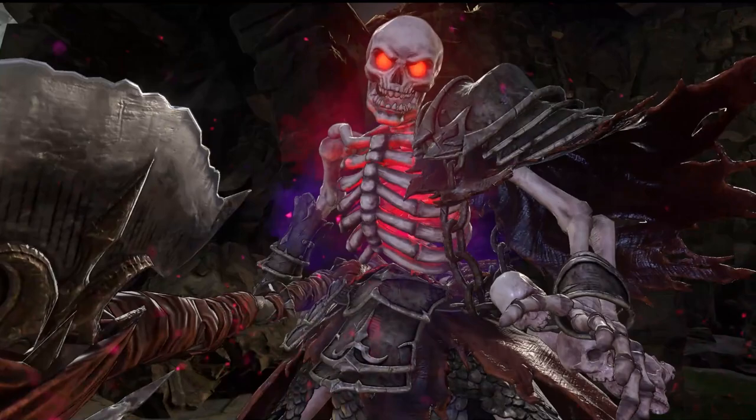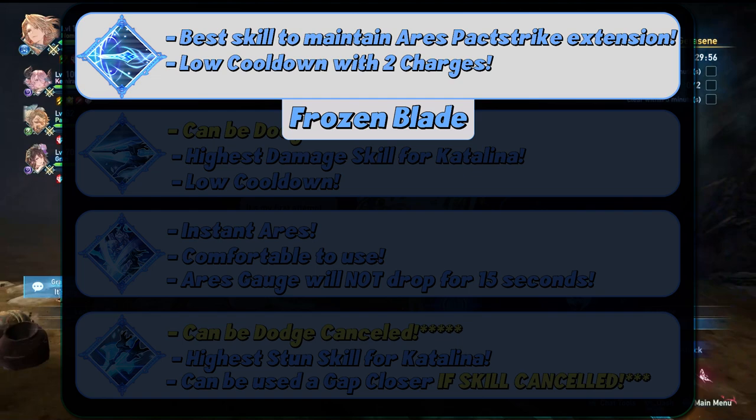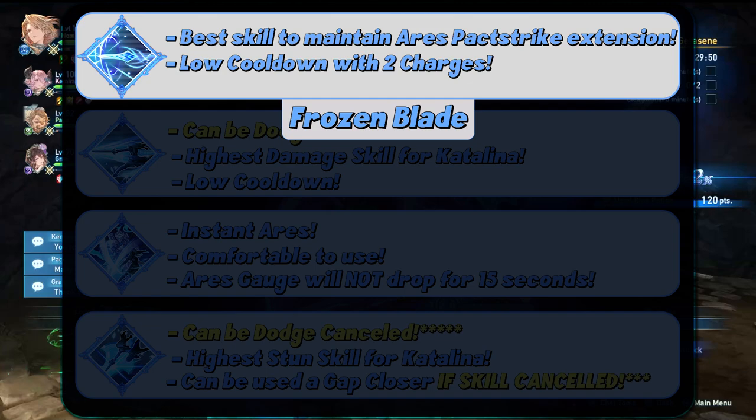Catalina has 4 offensive skills and 4 utility skills. The offensive skills are Azure Sword, Enchanted Lands, Frozen Blade, and Winter's Rain. Frozen Blade is the best offensive skill, not because it's the strongest, but because it has a low cooldown with 2 charges, making it the absolute best skill for maintaining Ares.